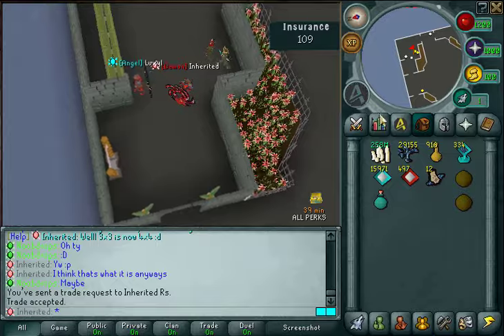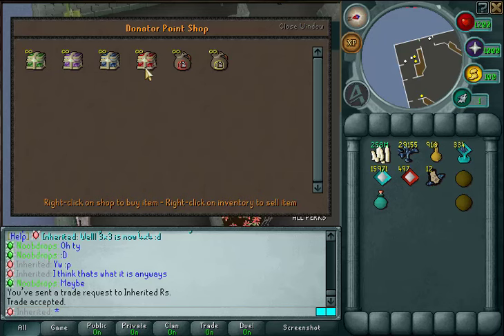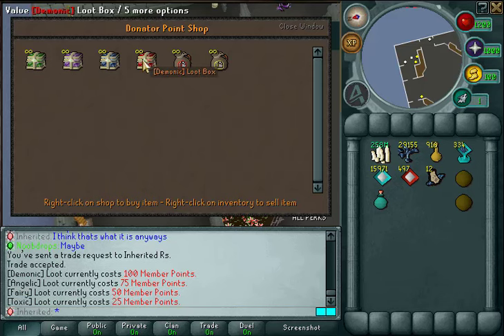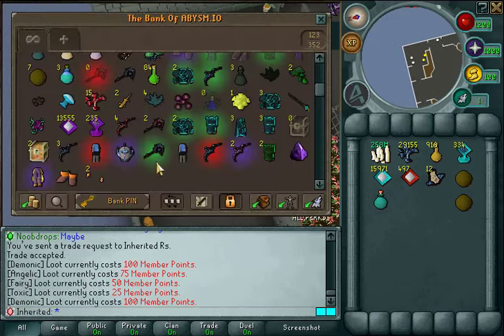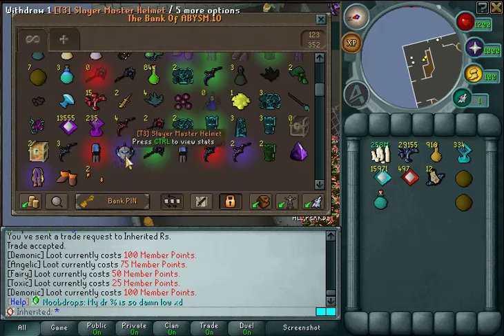Once you do get loot boxes, you can get bonds from them which will upgrade your donator rank — you'll have trade donator parlay or whatever it is. You've got loot boxes in there as well which you can get items from, as well as bonds. Once you get it onto Angelic you can get a $100 bond, and once you get the bond you want to buy the demonic loot boxes and hope for the $250 bonds so you can get another two. You can get the demonic items from them as well — as you can see in the bank I currently have 4 bows and 2 staffs.